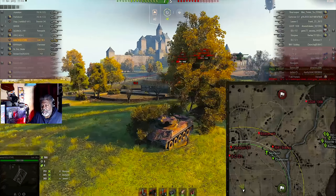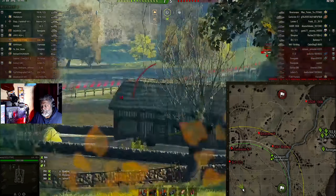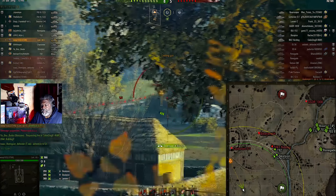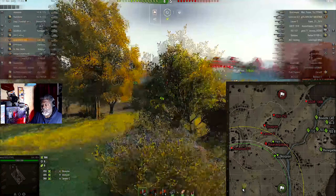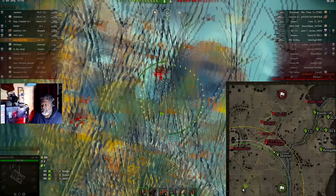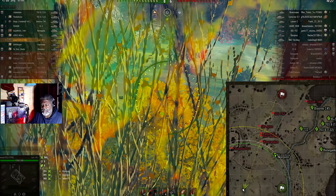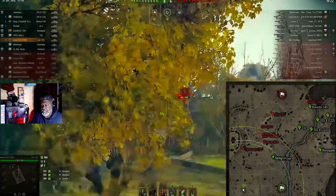This is a game in progress. The tank feels very comfortable because I'm used to autoloaders — it feels better to me than the Progetto, though I know people will disagree. He stayed there way too long and I was literally waiting on him. He crested and I don't understand that move. Just relaxing here waiting for the Centurion, because the Centurion is going to come. Hopefully he gets spotted soon so I can put some shots into him.